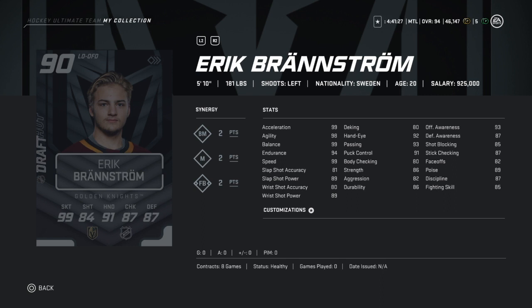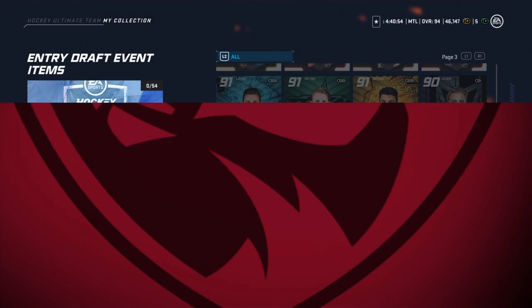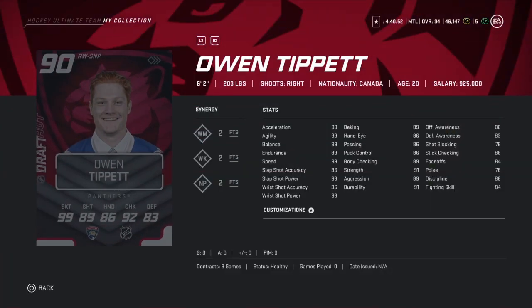Eric Brandstrom is 5'10", 181 — this is a hard miss for me. His speed is 99 but his shot is atrocious, deeking is atrocious, puck control and passing are mediocre, and his defensive stats are absolute garbage with 80 body checking. You do not want this card unless your team is full of base cards.